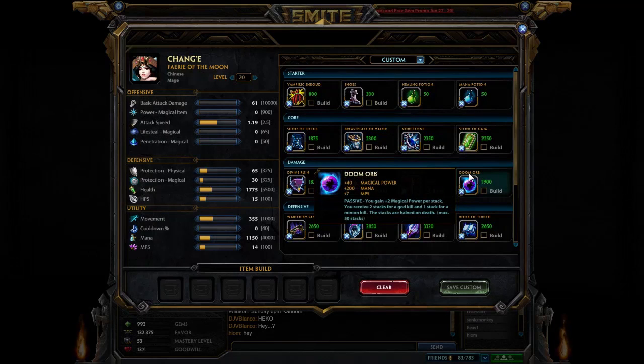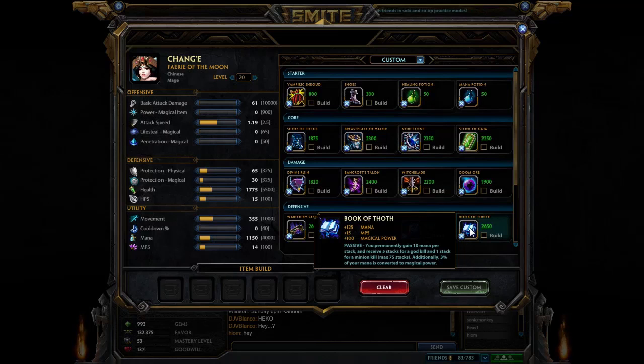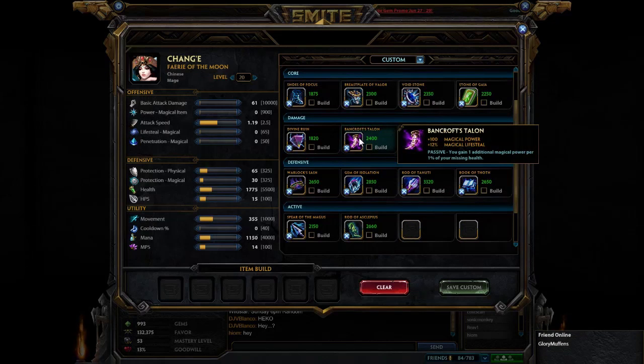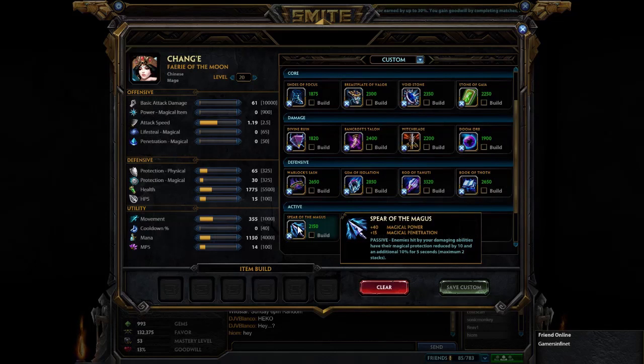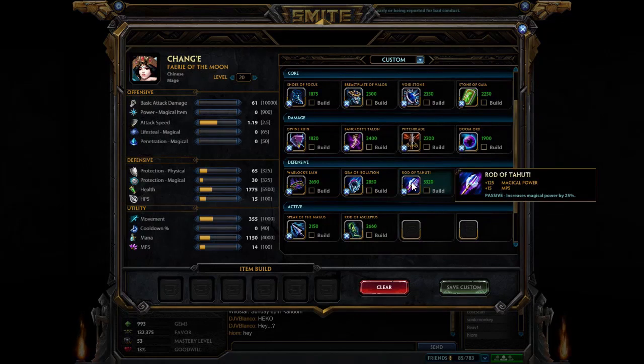If you're not getting much trouble and want to be aggressive, you can go for Doom Orb. If you don't like that risk, Warlock's Sash or Book of Thoth will give you a lot of damage and good sustain. Once teamfighting starts, Bancroft's Talon gives good lifesteal and power if they get you low. Doom Orb will be great for slowing opponents. If you harass a lot, you can get Spear of Magus for penetration, or Rod of Asclepius if you want to heal teammates in the late game. Rod of Tahuti can finish it off and give you a lot of power.